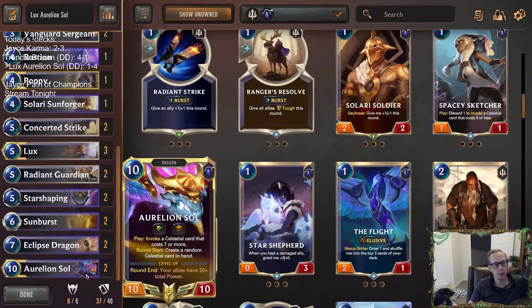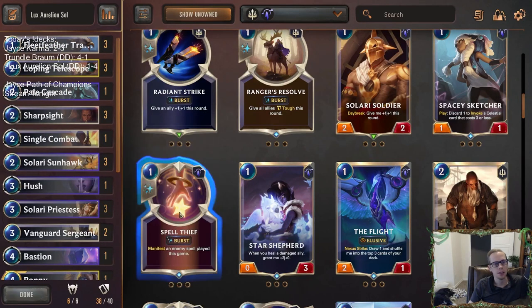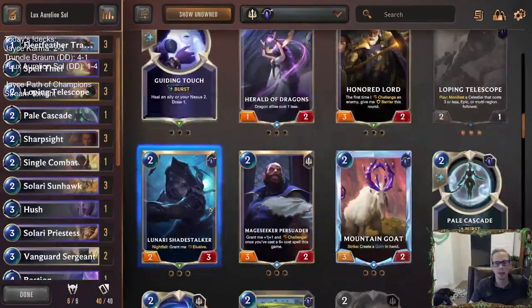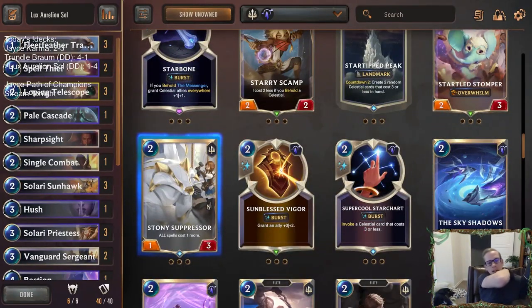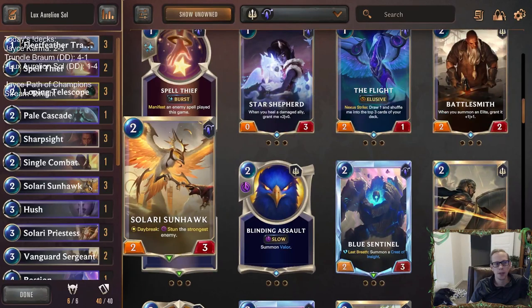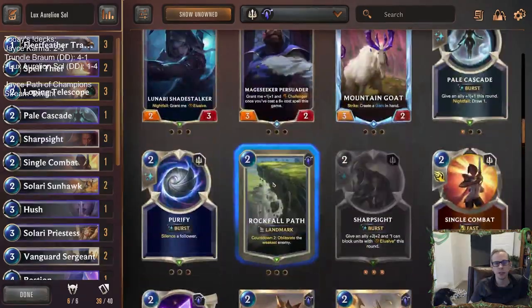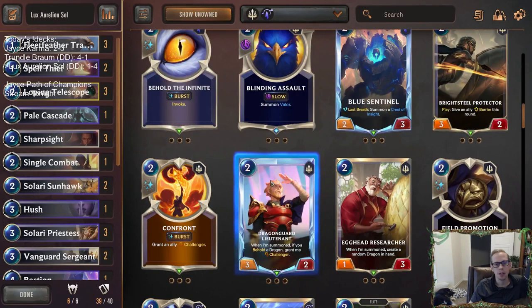I like Eclipse Dragon to help Aurelian Sol cost less. This could be: get a third Priestess for more interaction, two Spell Thief, a Ranger's Resolve — I'm always happy to have Ranger's Resolve. I wonder if I like Ranger's Resolve more than Pale Cascade. Single Combat is also a card I'm pretty happy to have. I wanted a couple more cheap spells. I also wasn't very impressed with Sunhawk — I thought I was going to be more impressed with this card.